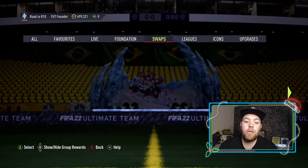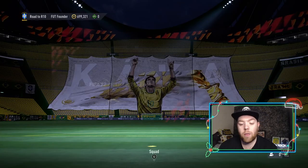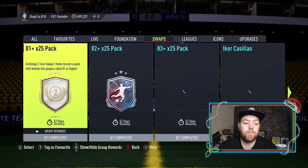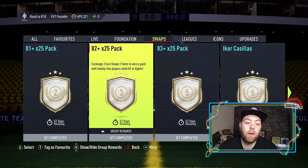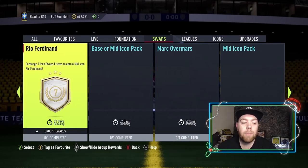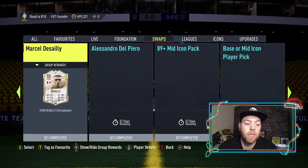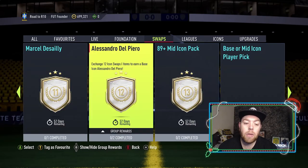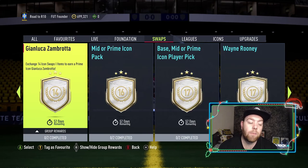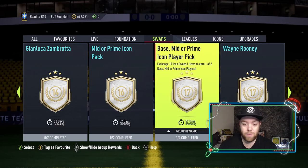Let's head over to the swaps tab and look through them in order. Two tokens gets 8-1 times 25; three tokens gets 8-2 times 25; five tokens gets an 83 times 25; mid Iker Casillas for six; mid Real Ferdinand for seven; base or mid icon for eight; prime Overmas for nine; mid icon for ten; mid Deco for eleven; baby or base Del Piero for twelve; 89-plus mid icon for thirteen; Zambrota prime for fourteen; mid or prime icon player pick for sixteen; base, mid, or prime icon player pick for seventeen; and mid Wayne Rooney for seventeen as well. Eighteen tokens altogether.